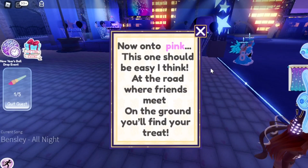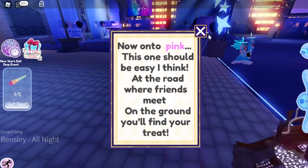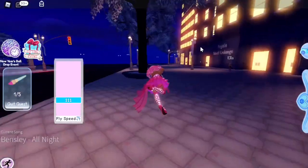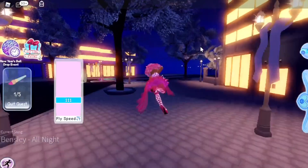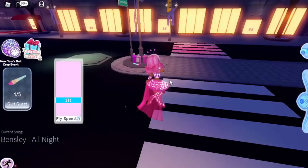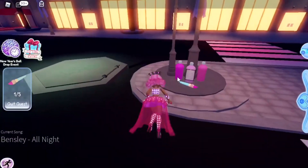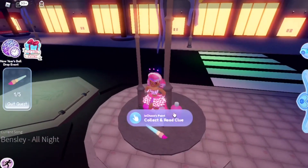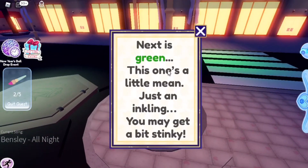Now onto pink. The clue says: 'At the road where friends meet, on the ground you'll find your treat.' So we go this way — it's at one of these crossroad sections. Okay, it's over here. Go over here and then collect and read the clue.